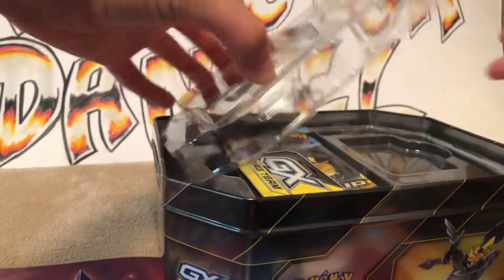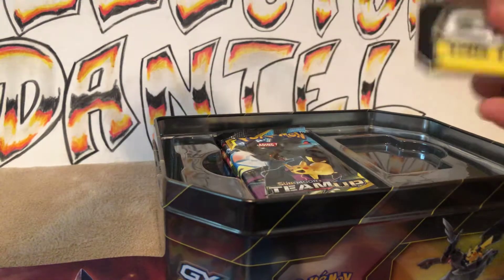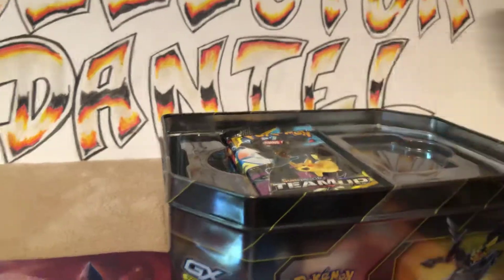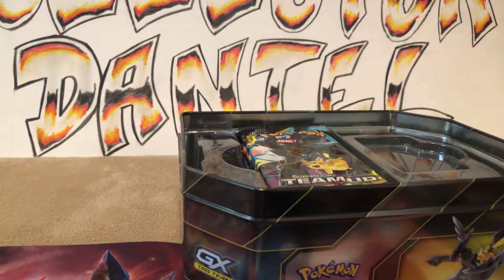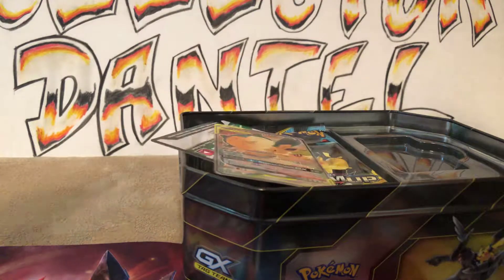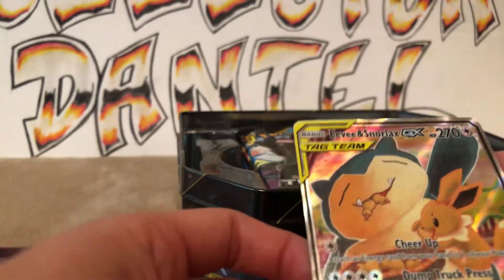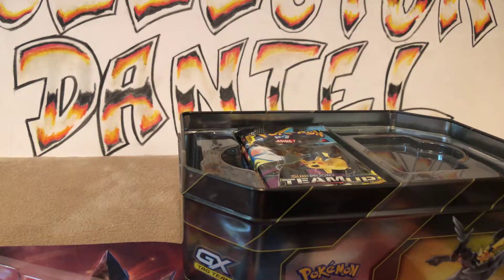I always start opening the packages before I film so I don't have to do it all on camera. Let's get it open. Here we are. We have a metal plaque for competitive gameplay. We have our code card. And a nice full art Eevee and Snorlax tag team — it's really nice. I'll sleeve that up after the video is over. And here we are, the four booster packs.